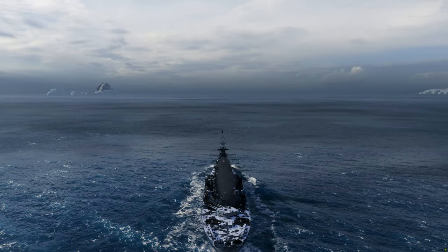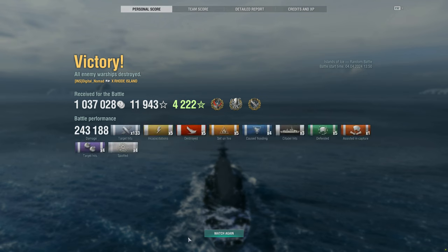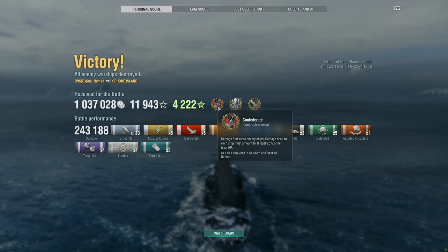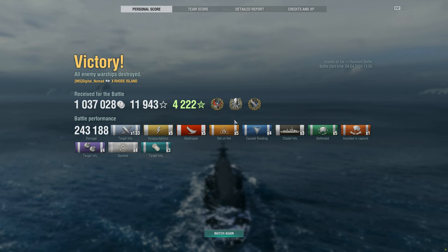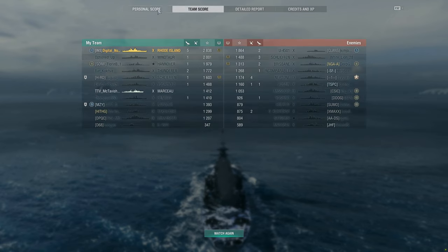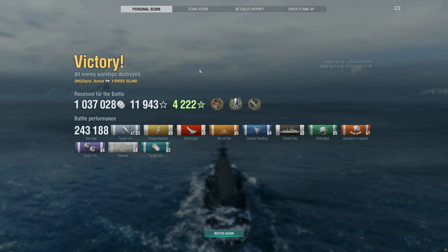What a match! He gets a cool one million credits. Confederate, Kraken Unleashed, and High Caliber with 243,000 damage done. The U4501 was the top of his enemy team, which is rare for a submarine — usually even in a good sub game you're right in the middle of the pack. Digital Nomad gets 2,800 base XP in the Rhode Island, five kills, and had to run down the submarine at the very end. Thank you for sending it in. If you have a similarly close, down-to-the-wire match, send it to the email in the description below — hope you have a wonderful Sunday and rest of your week!